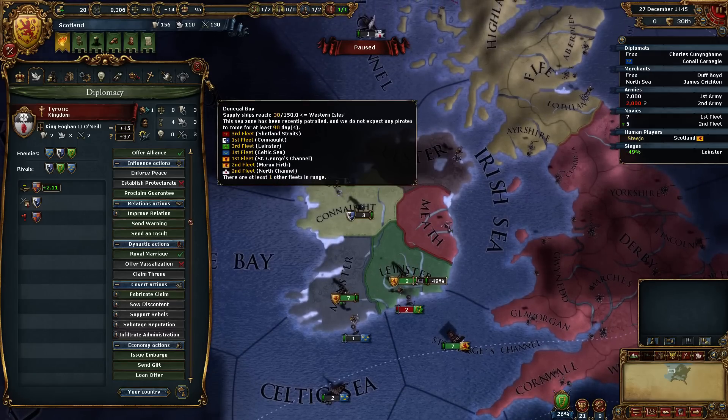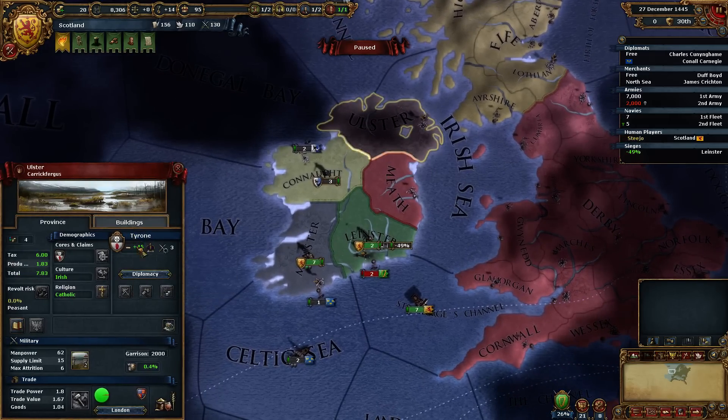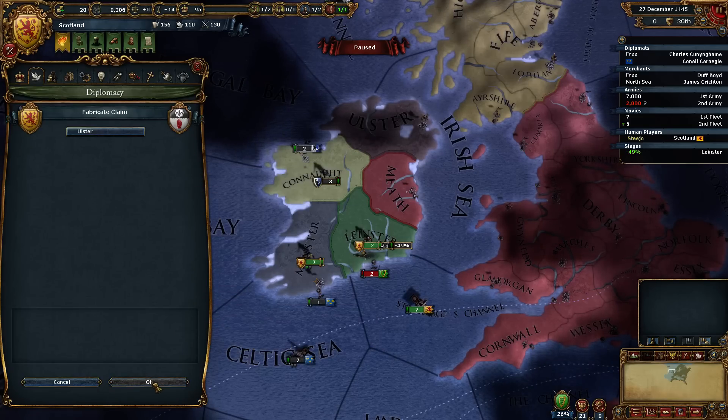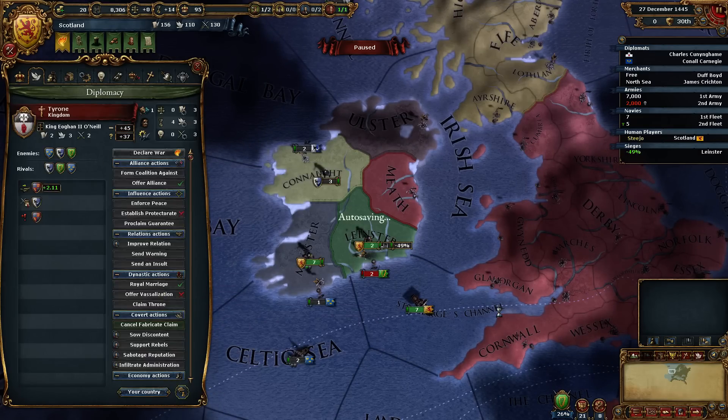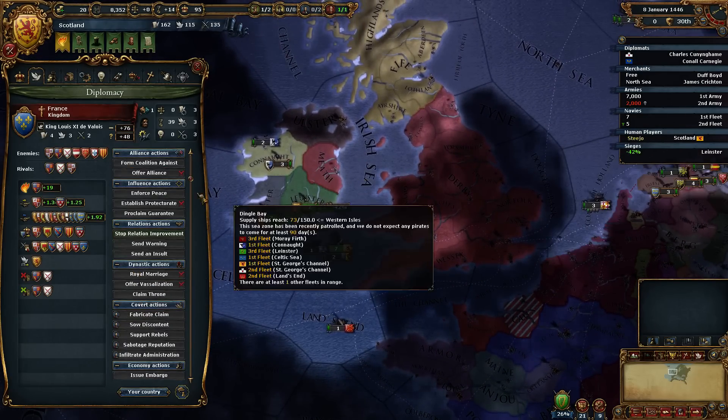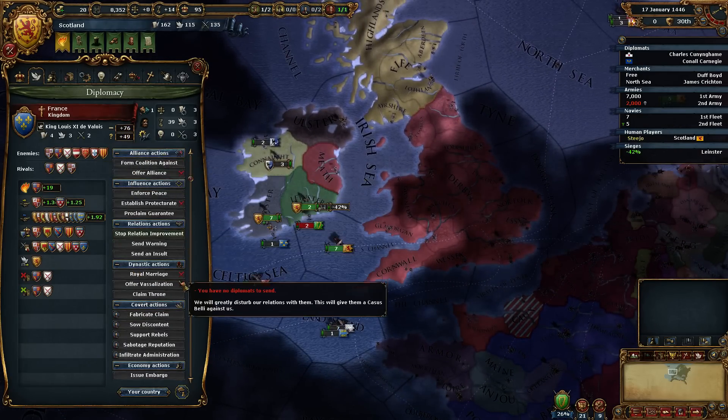Actually, we don't want to do that because we need a diplomat to end this war. Ah, forget it, I can always pull my diplomat back from France. Yeah, fabricate a claim on Ulster. How's France doing with the old relations?